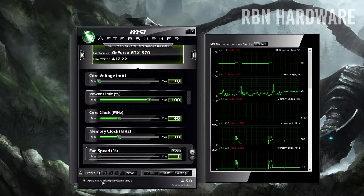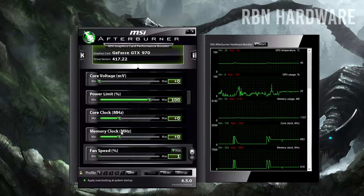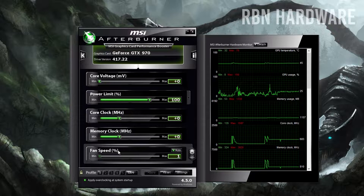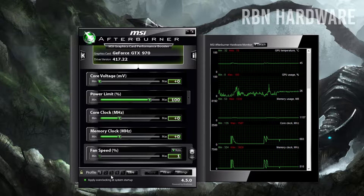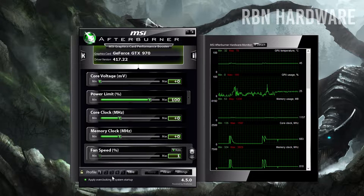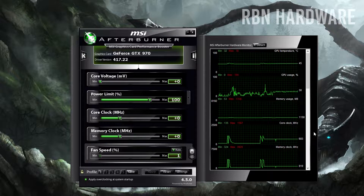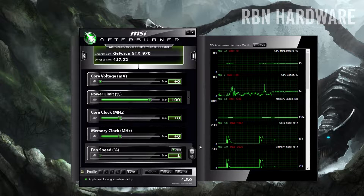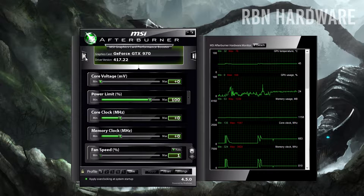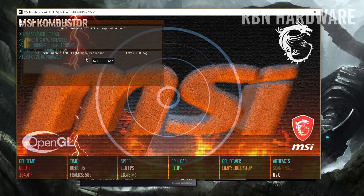As you can see, we have a total of five sliders here: core voltage, power limit, core clock, memory clock, and fan speed. On the lower left, we have profiles and a bunch of numbers — these are different profiles that you can save your overclocking numbers to after you're happy with them. To the right, you see real-time graphs updating and showing all kinds of numbers, which is very useful. On the upper left side, you see a K letter — if you press it, you open up the Combustor software, the stress testing software we talked about.